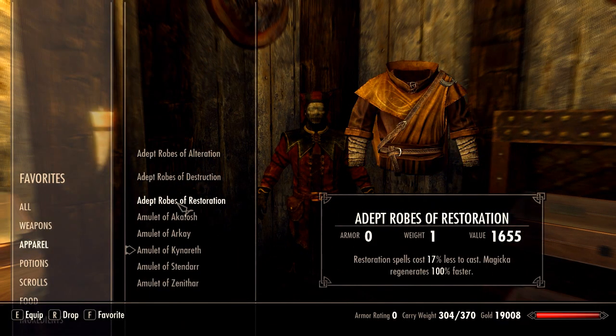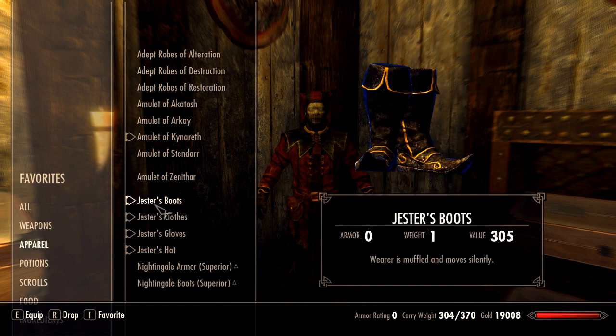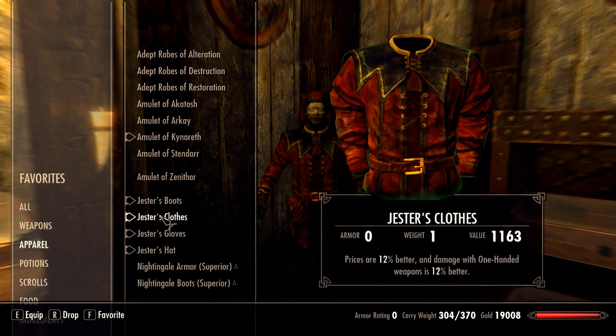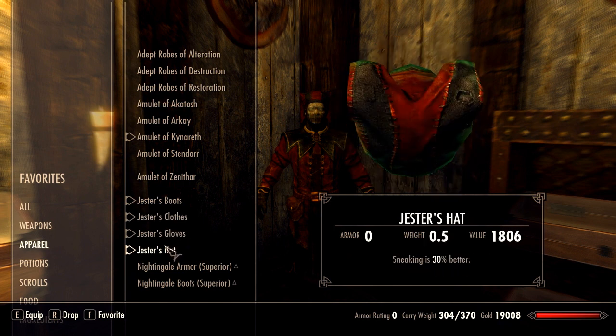It is piss-easy, it's just as easy as the Nightingale stuff. Here it is: Jester's Boots, which muffle your movement and make you move silently, which is a nice perk. The Jester's clothes give 12% better price and 12% better damage with one-handed weapons. The gloves give you double sneak attack with one-handed weapons, which is very good. And the Jester's hat makes sneaking 30% better.